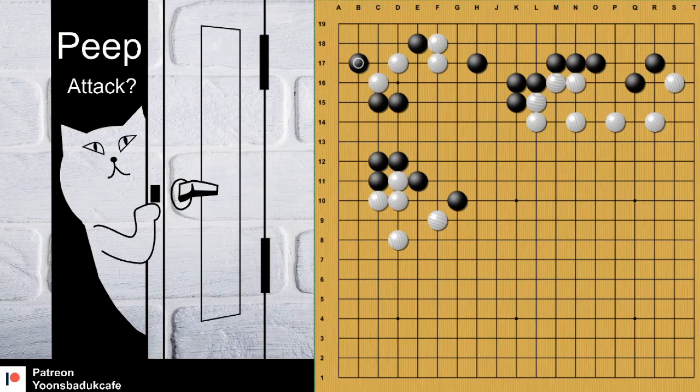Peep, and one more peep, and then push. After that, this asking move is great. White now — good timing — and then depends: capture and then make Ko. Of course, white plays, continue Ko. But for white, it's much more difficult and heavy.